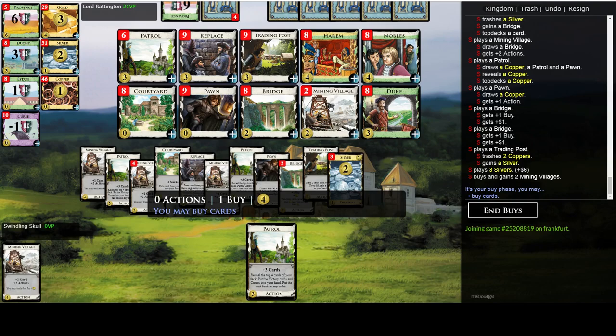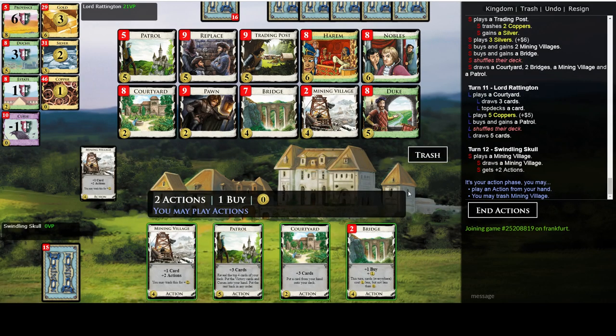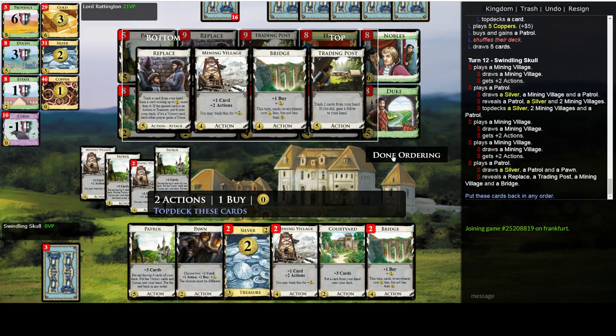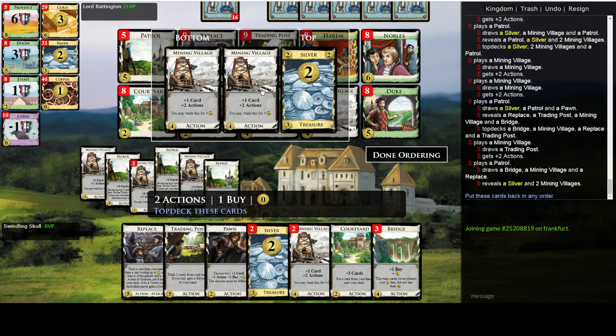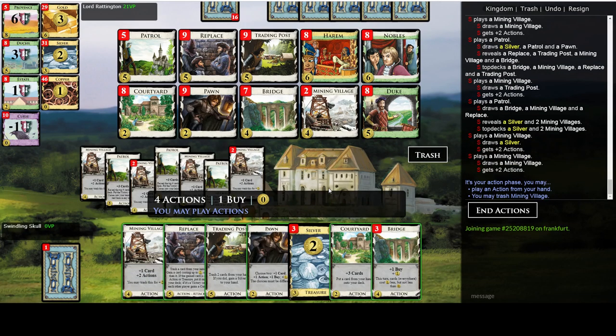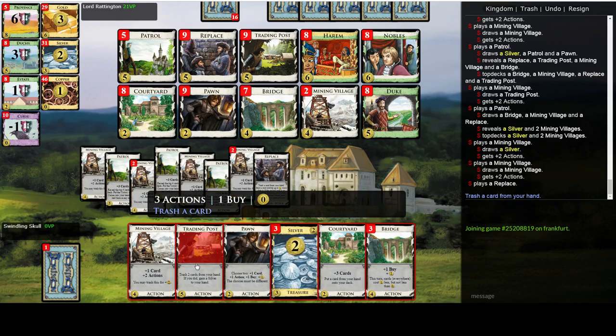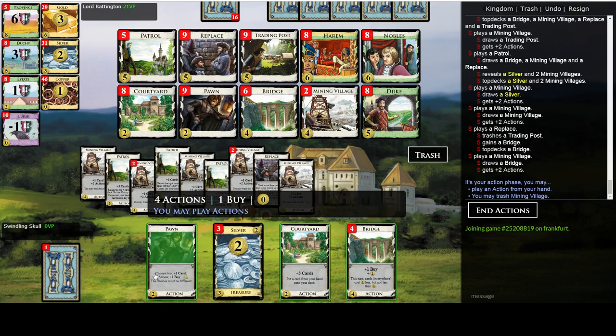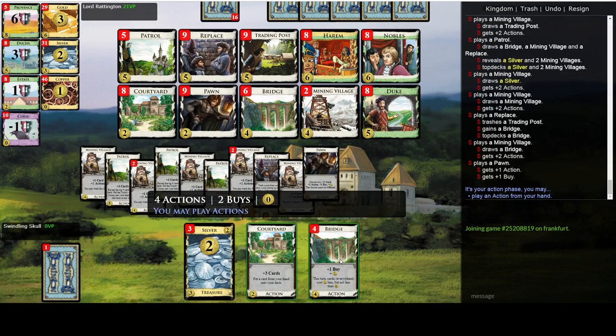Let's get more Villages. At this point we might just add another Bridge, because now we basically want as many of those as we can play. If possible I'd like to leave this one Village on top just in case. We don't need this Trading Post anymore, so let's trash it for another Bridge and draw it — action-buy this one, play all the Bridges.